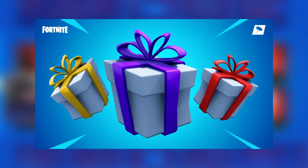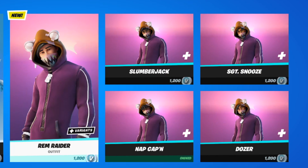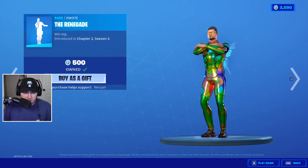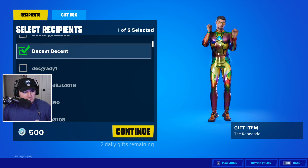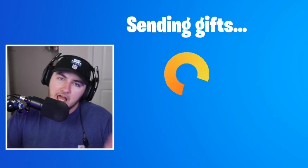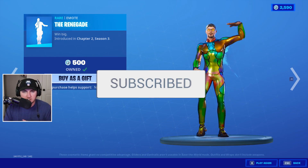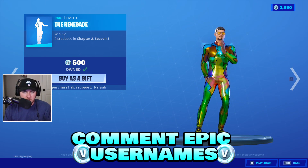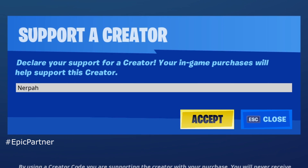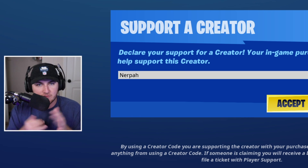We got to go ahead and send our daily gift to a lucky subscriber. Since the item shop is pretty much the same as my video from this morning, I already sent a few people the brand new onesie and pajama skins. So I'm going to hook a few people up with the Renegade emote since it is a little bit cheaper. The first gift is going to Decent Decent and the second gift is going to Void's Repeat on YouTube. If you want to receive a gift in a future video, drop a like, subscribe with notifications on, and leave your epic usernames down below so I can add you. And if you're buying anything in the Fortnite item shop, make sure to use my supporter creator code Nerpa - everyone using it is an absolute legend.